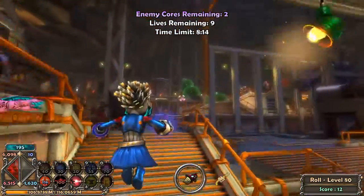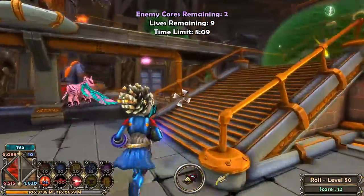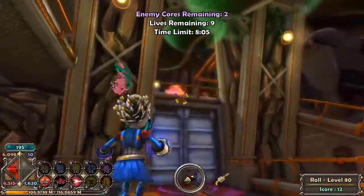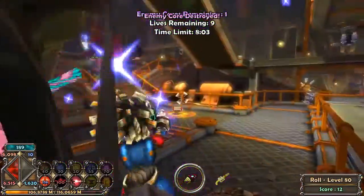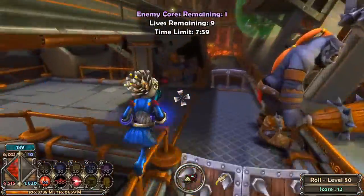Then on crystal three, we can actually see it already. I prefer just going like this and jumping right over — it's fairly simple. Keep moving as things will be thrown and shot at you, then go back over the railing.